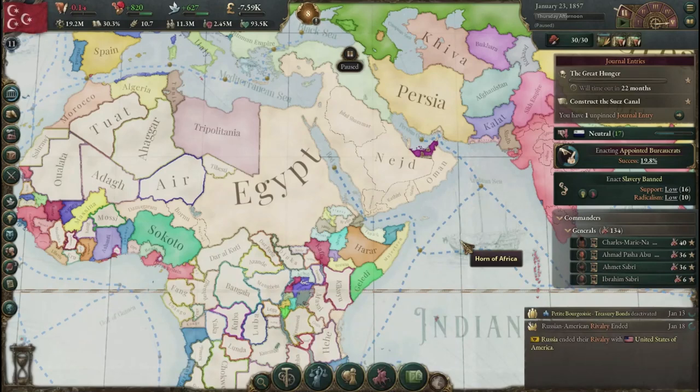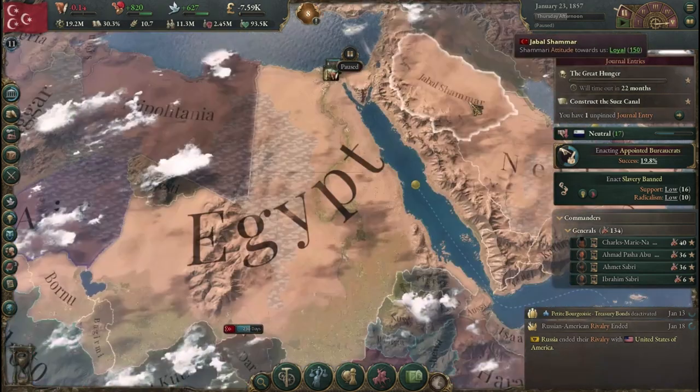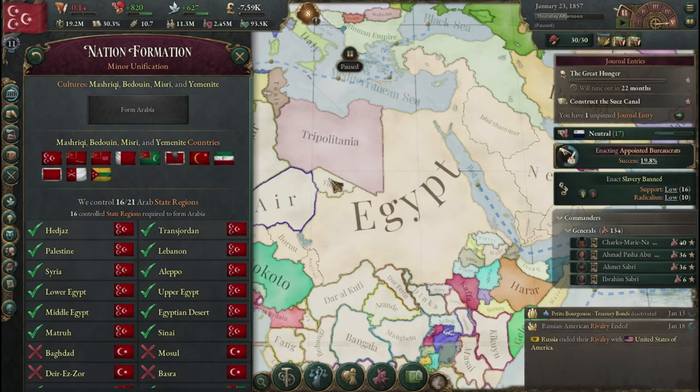Hello and welcome back to Episode 4 of Egypt in Victoria 3, where we're playing as Egypt in Victoria 3. As you can see, we have grown quite a bit at this point. We even have the state of Chad under our control. We have all we need to form Arabia.